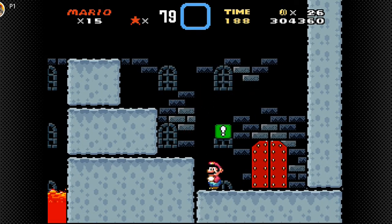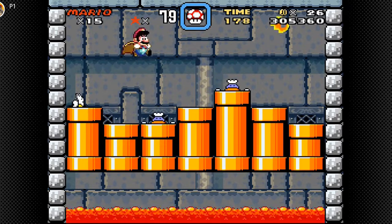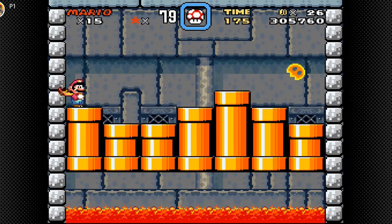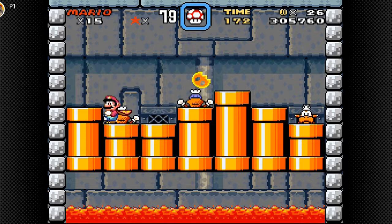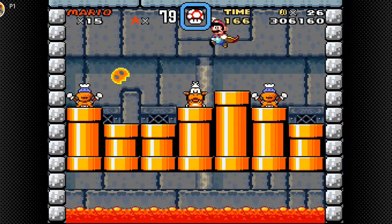Good thing they gave us this green block with a feather in it. Here we go. So this is the Lemmy fight. There are three things that come out of the pipe — two of them are dummies and one is Lemmy.